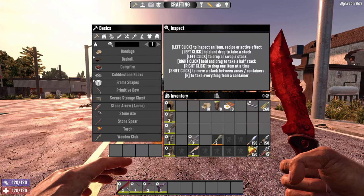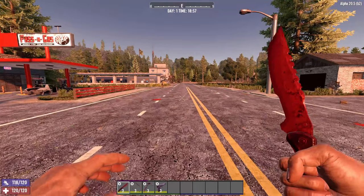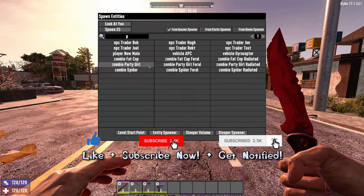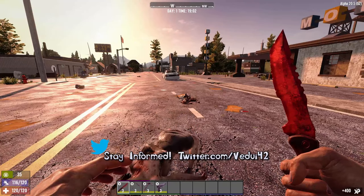Something awesome is the 400% damage modifier for sneak attacks. With our current build that actually means we have a crazy 650% damage. Let me demonstrate — let me get a party girl in here, and let's just backstab her. 650% damage.